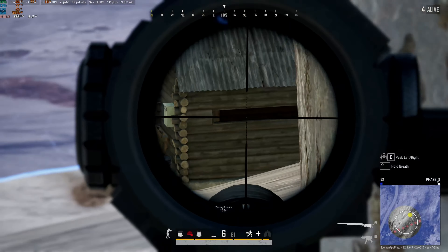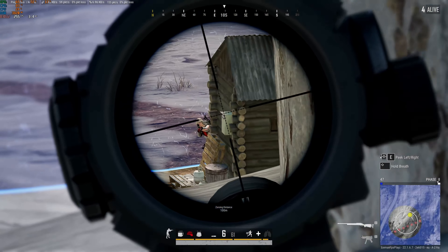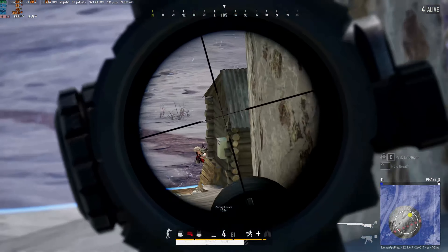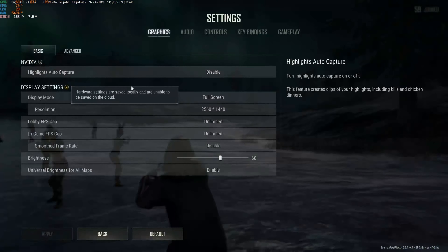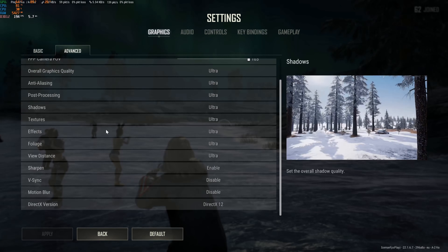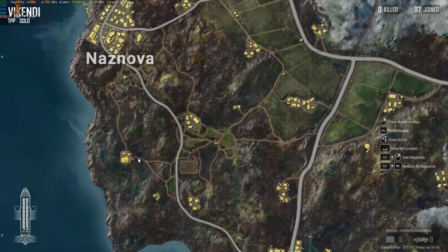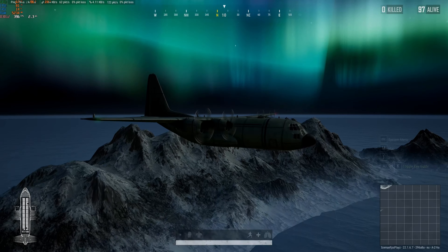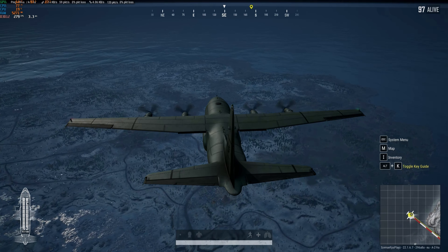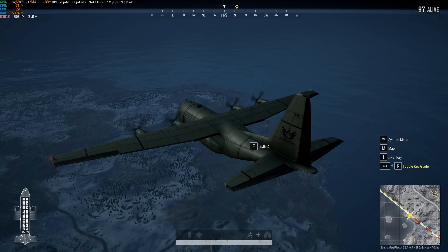Yeah, this is kind of my settings that I used. So you can see like 240, 250, 260 — pretty solid in my opinion. This is everything on maxed out ultra settings. In the plane, yeah, 300, 270 — but this is night time so I don't know if it's better or worse for performance.